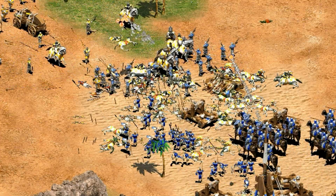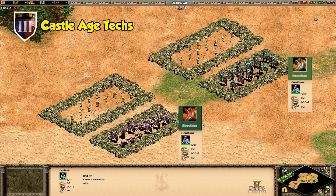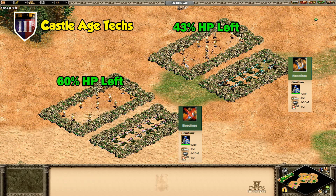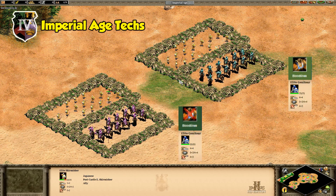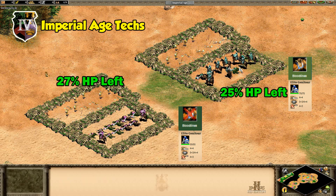An interesting thing to note is that in the Castle Age, a basic Genitur without Bloodlines and an elite Skirmisher are pretty evenly matched. They're costing you 40% more resources though. So what happens if we take that into account? If we balance things out in terms of cost in Castle Age, the elite Skirmishers have a surprisingly decisive advantage — with either roughly 40% or 60% of their HP remaining, depending on whether the Geniturs have Bloodlines or not. Trying it again with all Imperial Age upgrades, the Bloodlines upgrade becomes the important factor. Fully upgraded, the Geniturs win, but if not, Skirmishers are the more cost-effective choice.